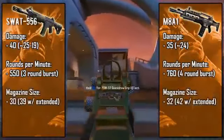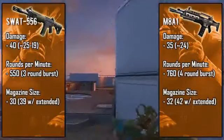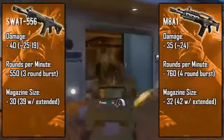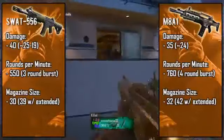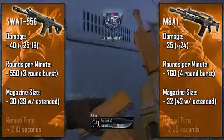For their magazines, the M8A1 has more bullets per clip but the SWAT has more bursts per clip — 10 bursts in a standard clip and 13 with extended. The M8A1 has eight four-round burst clips standard and 10 and a half with extended, which is pretty weird. I'm not sure why they didn't make it a full 11 bursts and just left two extra bullets in there — I thought that was pretty strange.